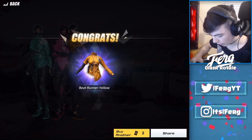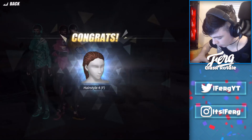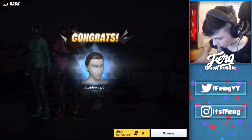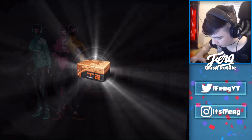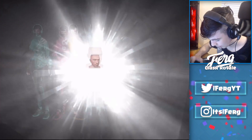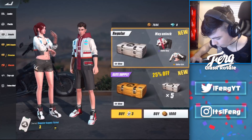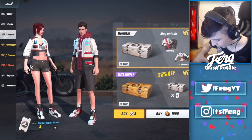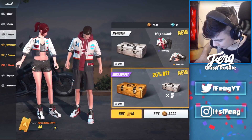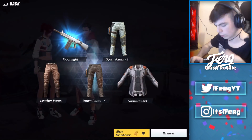We got a ponytail for the girl — okay! Oh yes, we got the Beat Runner Yellow! I wanted the blue one but I'm happy with the yellow one. We'll keep going with these; I don't want to do the other cases. Come on, get me something else good — anything else that's good. I don't really want that for the man. We don't have any more left, so now we're going on to our elite tickets.